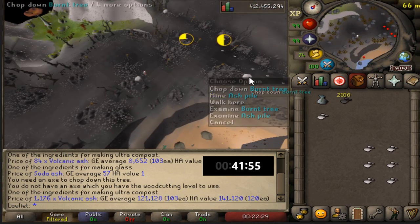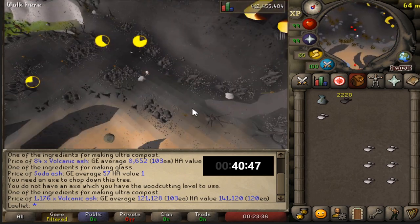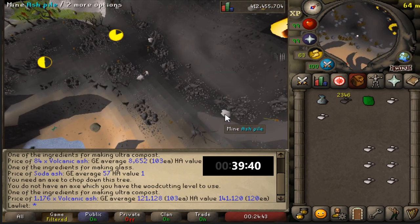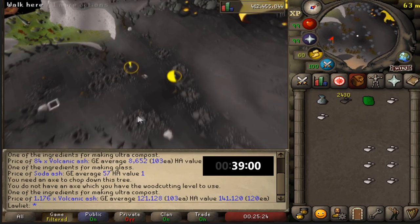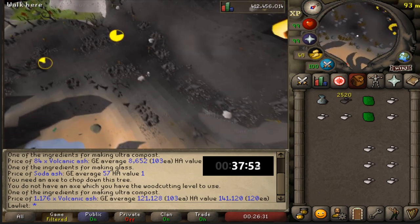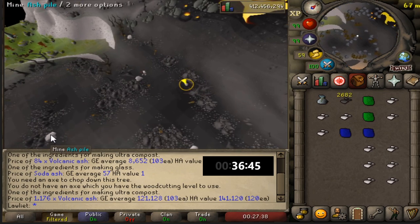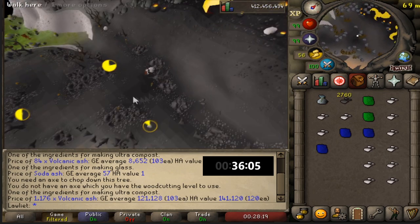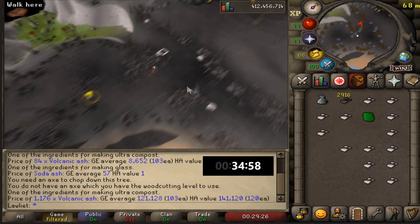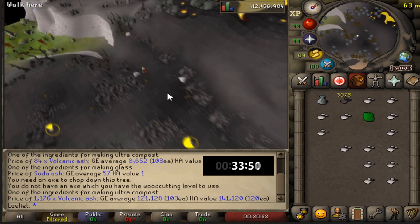You can see I dropped some of the soda ash that was clogging up my inventory. I did that because I needed space for gems to enter my inventory — if it's clogged up, gems won't enter. The soda ash isn't worth keeping because it doesn't stack like volcanic ash does and its value isn't really that high. Volcanic ash is used to turn super compost into ultra compost.